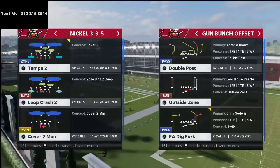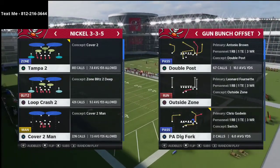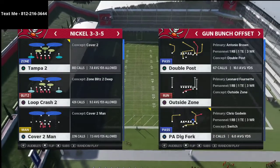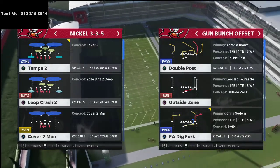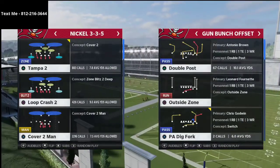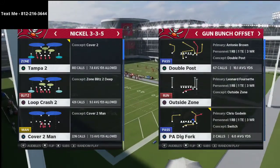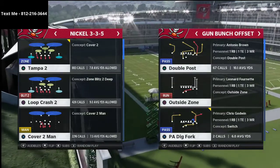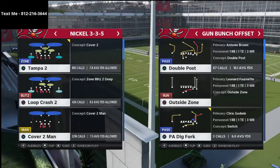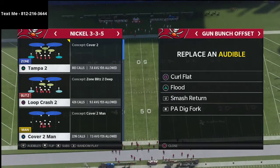It's the Carolina Gun Bunch, which is Wesley's preferred way to run Gun Bunch. This is the full scheme for the Bunch Offset formation in the Carolina playbook. I actually have a breakdown of the entire Gun Bunch Offset in my text message membership, which is completely free — all you have to do is send me a personal text message, my number is in the top left corner of your screen.